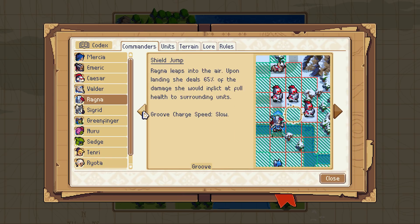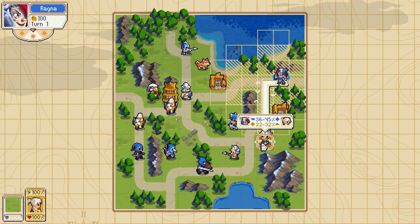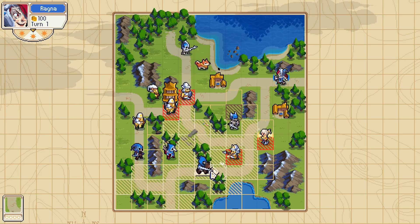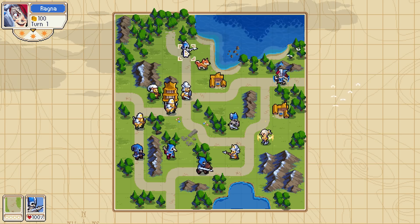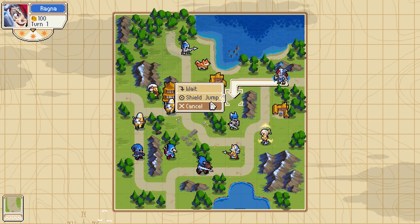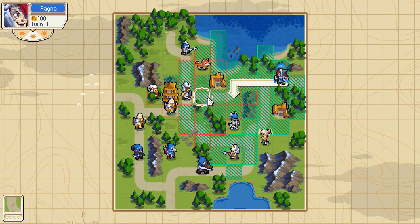How much damage does the shield slam do again? 65% of the damage that she would inflict at full health. So probably not actually a good thing to do, because we can actually just run over and do actual melee damage. Although if I do a shield jump, I could put myself in a position where the swordsman would also be able to get a crit. You're not gonna be able to crit, you're not even gonna be able to reach him. This one does seem more difficult.